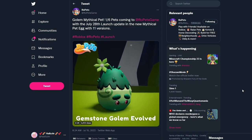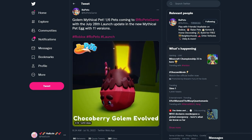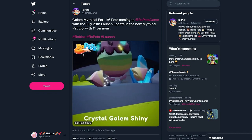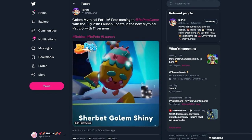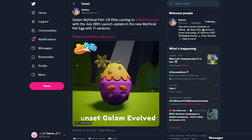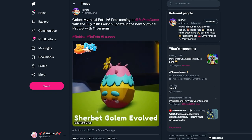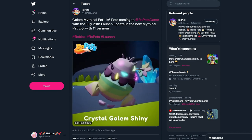Moving on to the next tweet: we have the Golem mythical pet, one out of six pets coming to Rope Pets with the July 28th launch update, in the new mythical egg with 11 versions. That purple one is my favorite! This one is pastel — oh my gosh, it looks like a strawberry. This one looks like ice cream. We have the Gemstone Golem, Crystal Golem, Choco Berry Golem, Sherbert Golem, and the Sunset Golem. Now we're seeing the shiny versions — it does this little jumping animation and twirl.